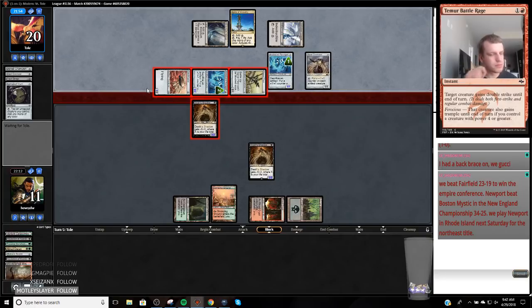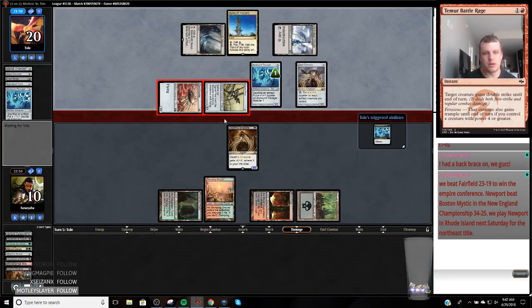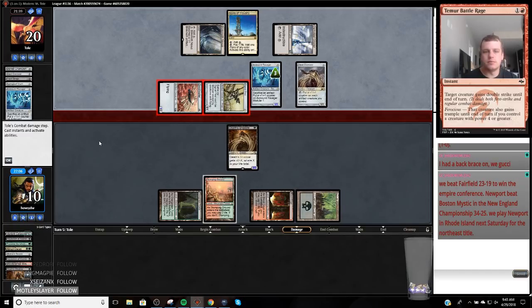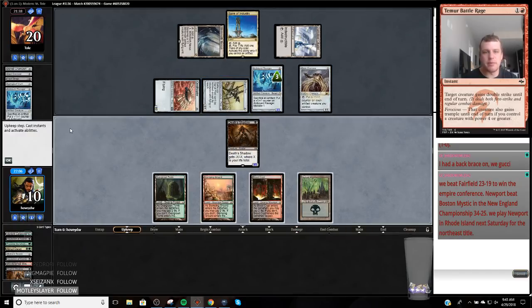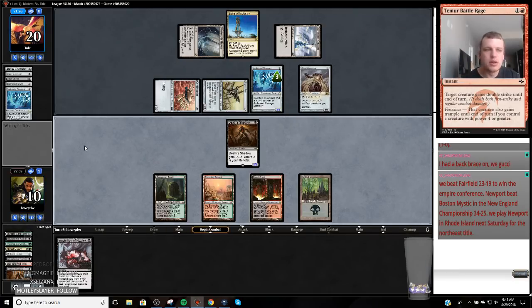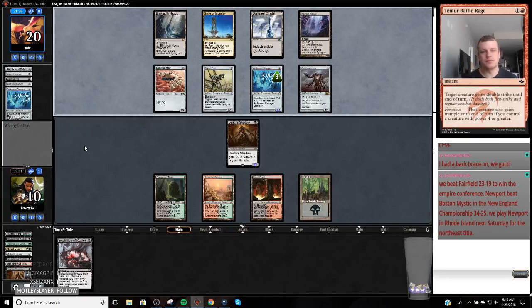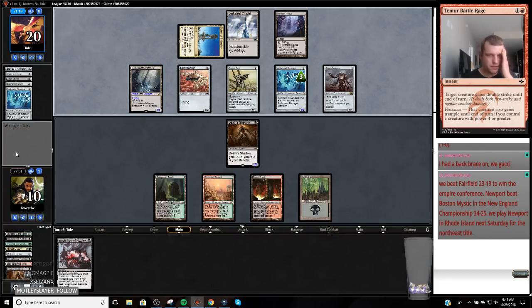I'm just gonna put this into play tapped. I probably should have put it into play untapped and hoped they didn't see it — because now they can stack a bunch of artifacts and trade if they want. But if I put it in untapped they kill me and they just missed it. They move over to the Ravager. We do get Lingering Souls — our sideboard is dynamite here. Okay, we'll just pass. Maybe they do some really dumb attack that puts us to two and we rip Battle Rage and kill them.